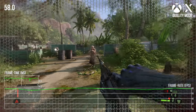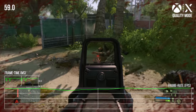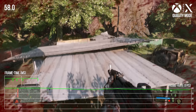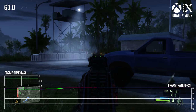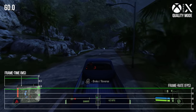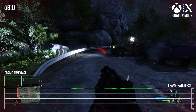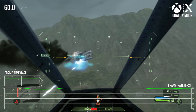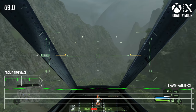The way dynamic res scaling works is: when you hit a certain GPU render time per frame exceeding a set threshold — say 10 milliseconds — it starts reducing the resolution. But if that threshold is set too close to the 16.7ms target, you get noticeable dips before the scaler catches it. The solution would be making the resolution scaler more aggressive so it kicks in earlier. They could leave it alone for VRR displays where it looks perfect, but for everyone else reducing the threshold would help.